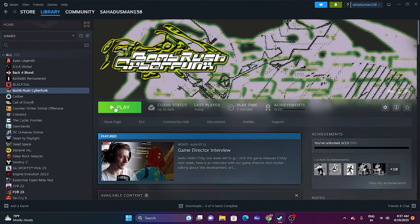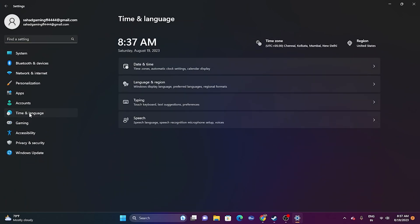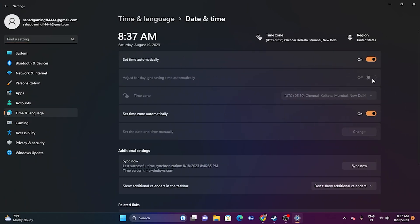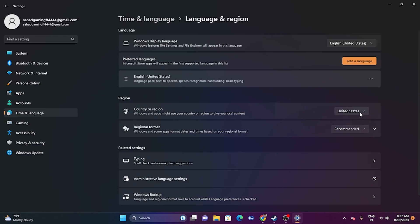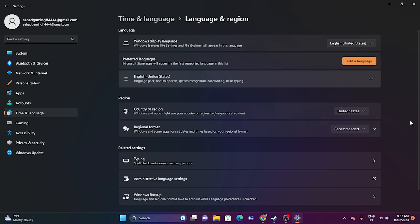The next step is to make sure the date, time, and region are correct. Go to settings, then time and language, then date and time. Make sure automatic time and time zone are both turned on. Go back to language and region and make sure you've selected the correct geography — for example, if you're from the United States, select United States. Then close and try launching the game.